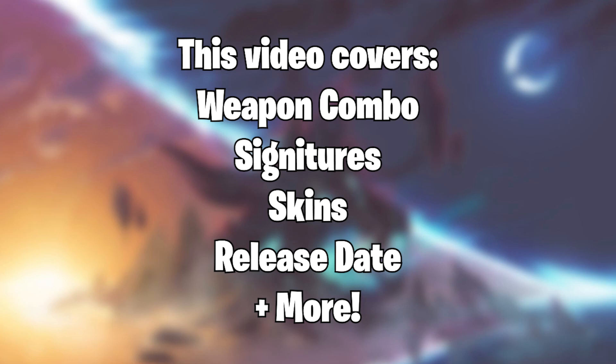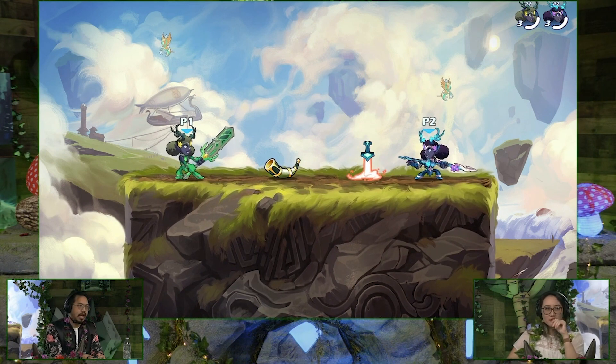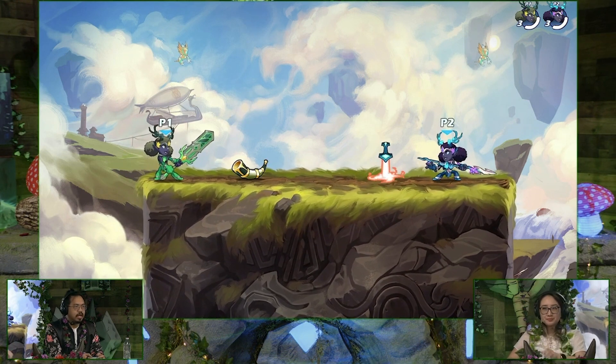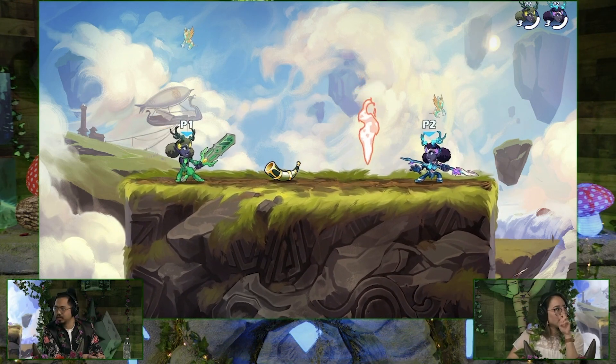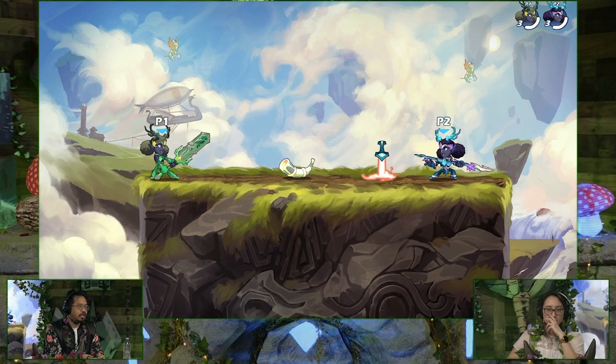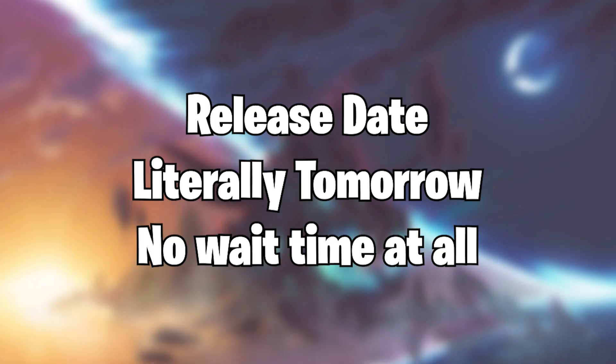Hey guys, so Brahala just had a stream where they released all the new information for Arcadia, the new legend for Brahala. This was the fairy queen that has been teased previously. Her weapon combination is great sword and spear, one that I didn't think was likely even though it's statistically supposed to happen, which actually really surprised me. I'm going to be going through all the skins, the sigs, the stats, and the release date should be on the screen right now. I'm recording while the stream is still going on so let's get started.